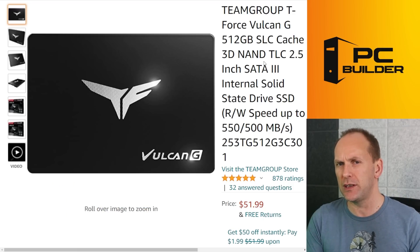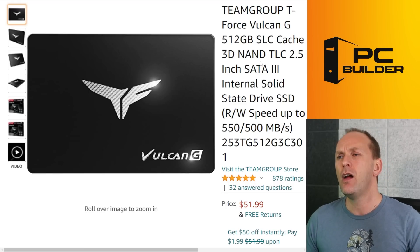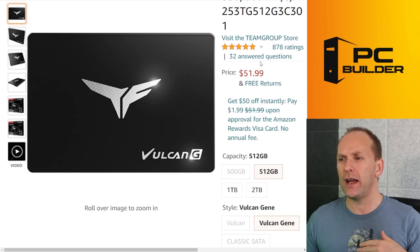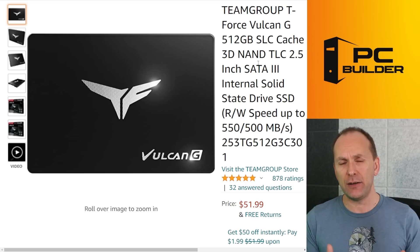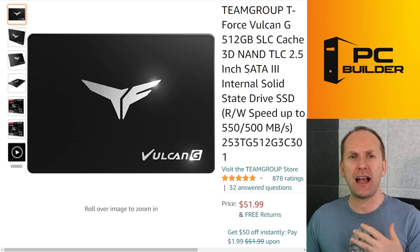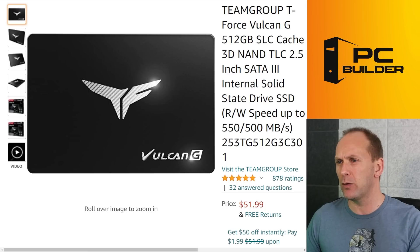SATA options are really just for those who are either building an ultra cheap system — though NVMe drives are price competitive, sometimes even cheaper than SATA drives — or you have an older motherboard you don't want to upgrade and don't want to get the add-in card. The first drive I recommend is the Team Group T-Force Vulcan G, which comes in various sizes all the way up to two terabytes and tends to be one of the cheaper drives. The key thing here is it has a DRAM cache. If you don't care about DRAM cache, just buy the cheapest SSD you can find, but if I had to get a SATA drive, I'd pick one with a DRAM cache — it's just going to make it a little snappier around big writes. It's about $50 on Amazon.